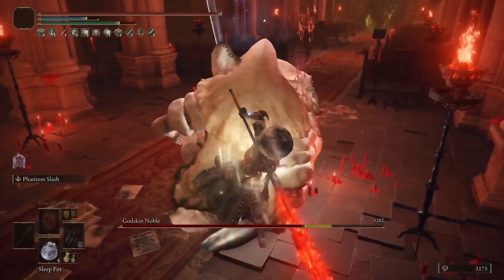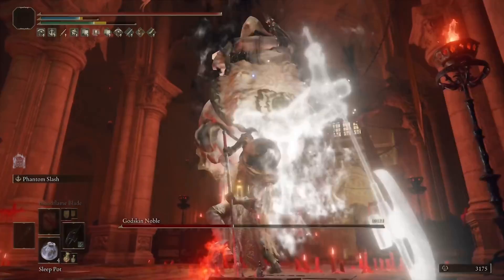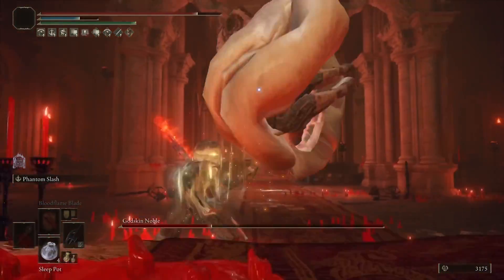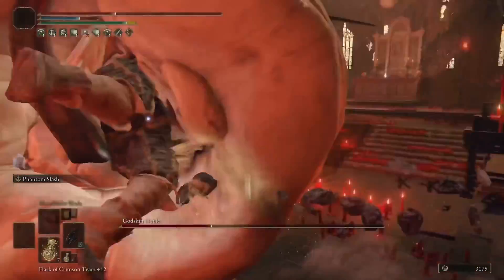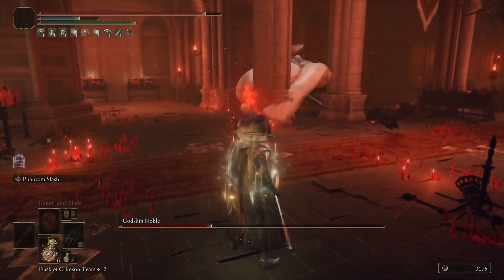As you're going to see here, it is considerable damage. This is a really fun and good Ash of War. The main concern I have with it is the rolling animation — being able to dodge out of it is a little bit troublesome — but aside from that, it hits really hard, especially going in as a strength build. He gets stuck in a corner, and then we're going to put him back to sleep and finish off the Godskin Noble here.